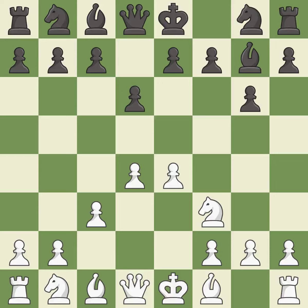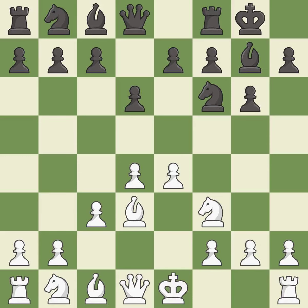C3 supports the d4 pawn and allows the queen to develop on the queen's side. This creates a threat to win a pawn. This defends the attacked pawn. Castling gets the king to a safer square, out of the center of the board, while also developing a rook. Castling kingside tends to be safer because the king is further from the center.